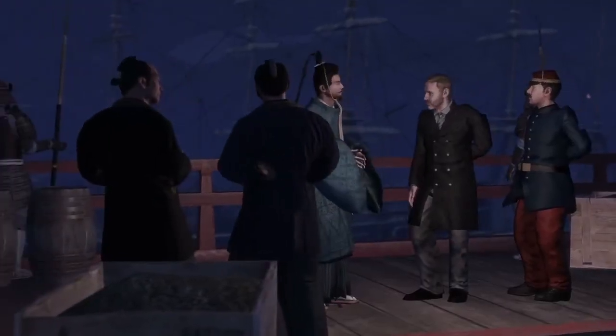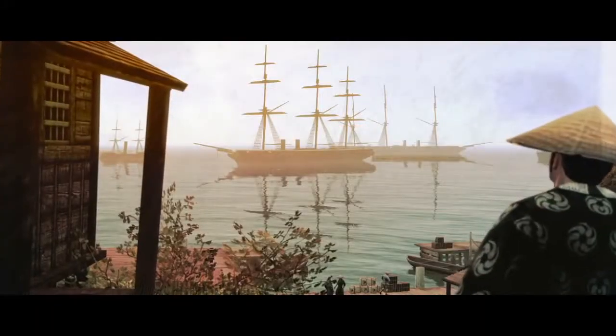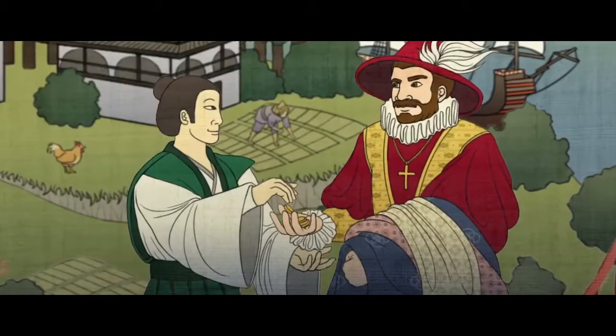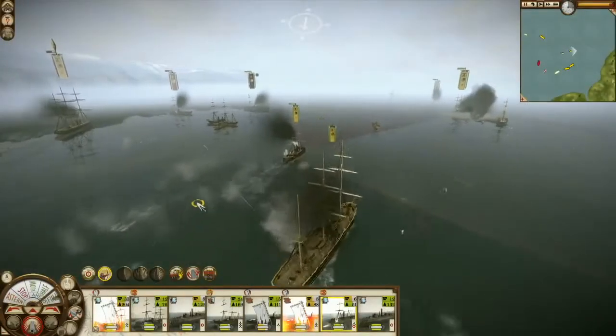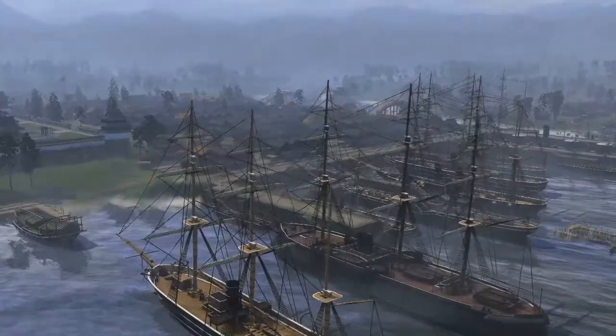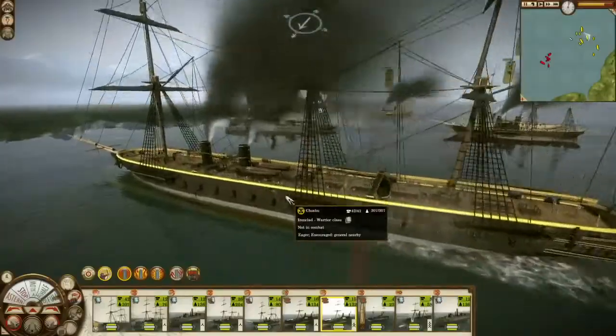The American, British and French nations play an important part in the struggle for victory. Japan was rich in natural resources and trade opportunity. The Americans were very keen on tapping this potential — a bunch of Americans turn up and say, 'you will trade with us,' and back it up with some gunboats. The construction of trading districts for Western powers will give you access to devastating units and advanced technology.